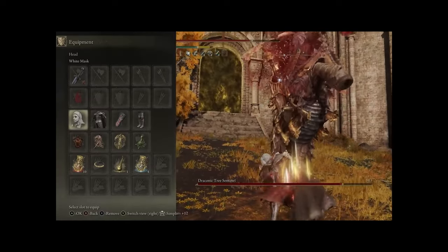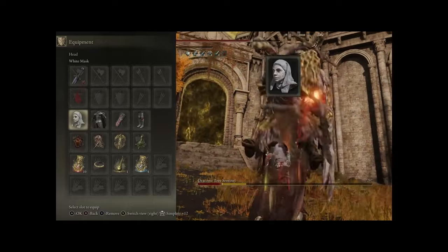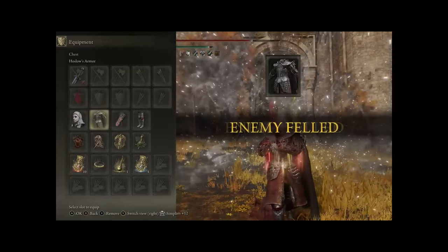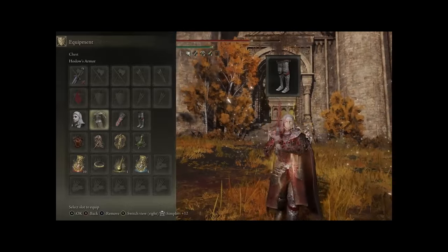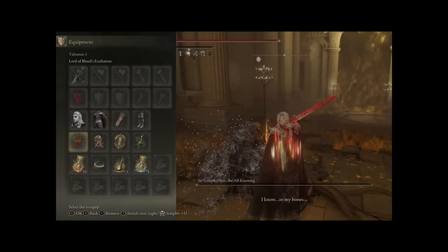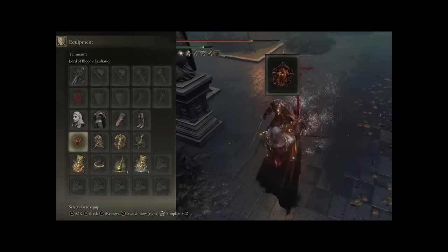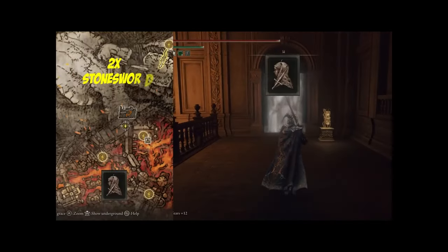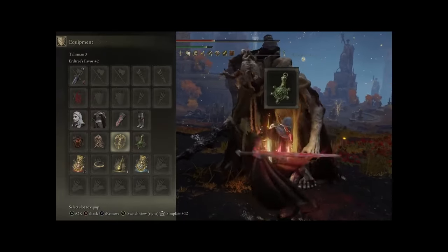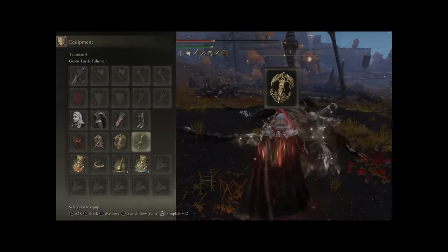To really get our boosts going, we have the White Mask boosting attack when bleed is in effect — this is our optimum headpiece. We're wearing the Hoslo's armor set for fashion souls. You can optimize with more utility pieces if you want. We have some variation depending on the situation, but we start with Lord of Blood's Exaltation working with the White Mask to increase our attack power when bleed kicks in. The Dagger Talisman boosting our critical damage. Then we have two utilities: Urtree's Favor plus two boosting our health, stamina and equip load, and the Green Turtle Talisman boosting stamina recovery speed.